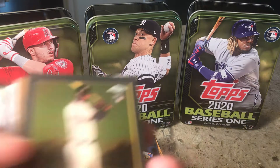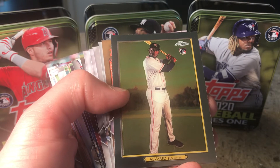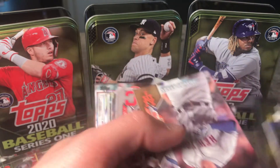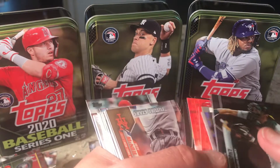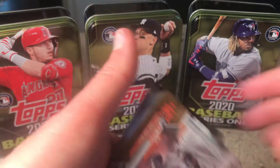Who do we get for the Chrome Turkey Red? We got Alvarez rookie. Nice — I'll take that too. I'll set these off to the side and I'm gonna put a base card on the bottom of that stack though — I don't want to scratch the back of that Chrome card.